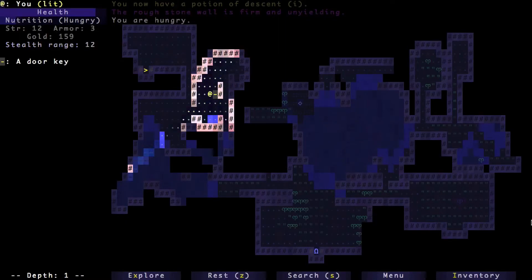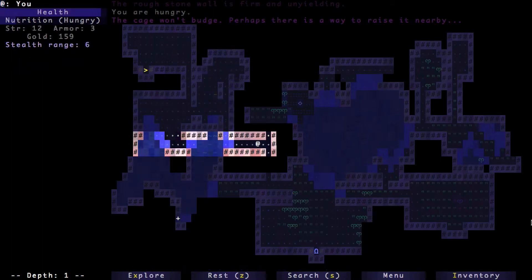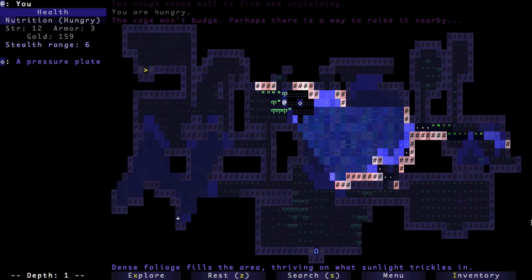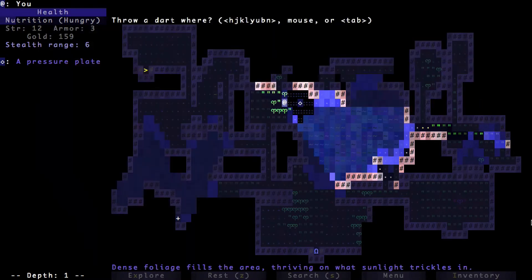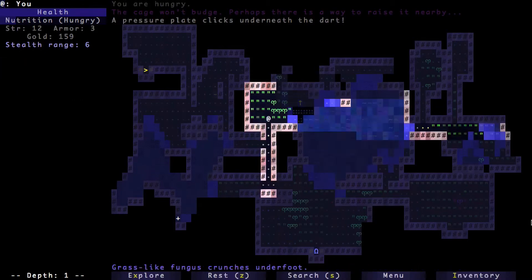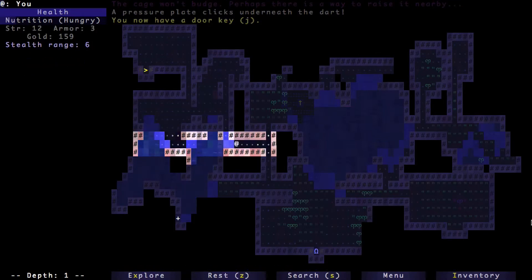This is a door key, and usually there's a trap associated with these, so something bad is probably about to happen when I pick it up. It's in a cage, and over here is the plate that controls the cage — it's a switch. Because it's surrounded by a pit on all sides, I just need to throw something at it. I'll throw a dart, and that should lift the cage. Then I'll come back and get the key. We can see the locked door down here at the bottom.